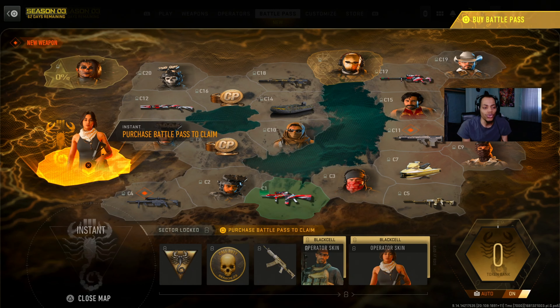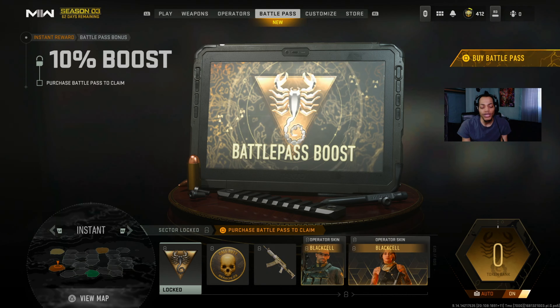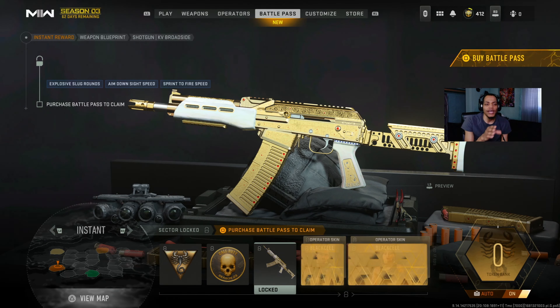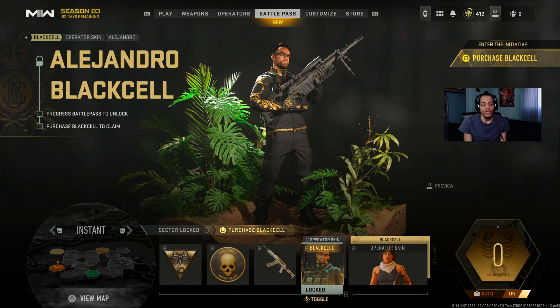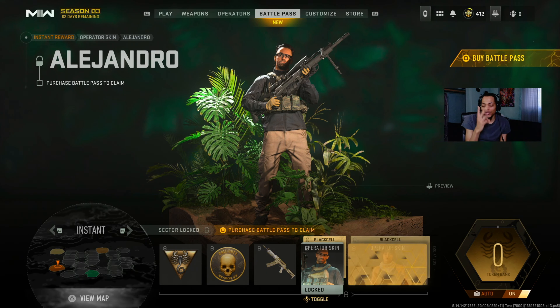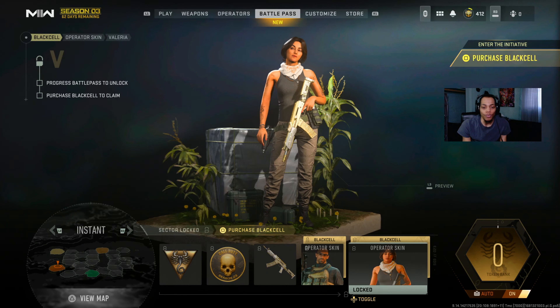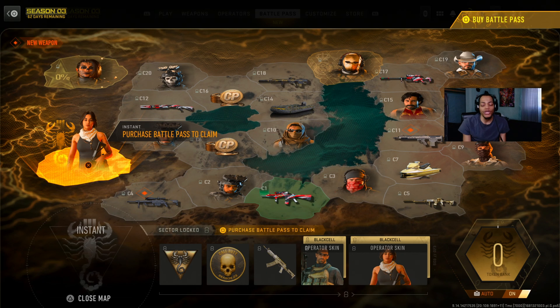If you purchase the battle pass, you get two different skins for the characters. You get 150 COD points, the KV Broadsword shotgun skin, and Isla Andresa - his normal skin and his upgraded skin. So pretty much when you purchase it you get two operators with two different skins - normal and upgraded. That's the full Battle Pass.